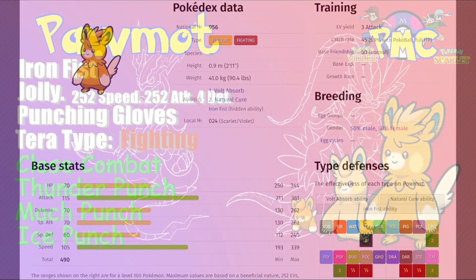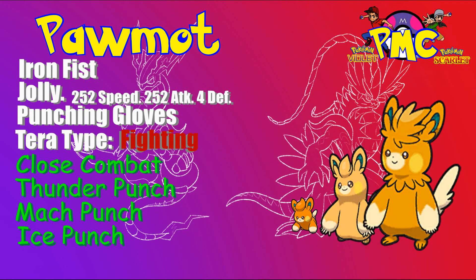Let's get into the sets. We've got the Palma 3v3 set. We're going to run Jolly, 252 speed, 252 attack, with that extra four into HP defense or special defense. We're going to run Iron Fist — I'd personally go physical defense just because he's got 10 base higher, so just lean into it a little bit. We're going to run Terra Fighting, and we are going to be running the Punching Gloves. The moves are: Close Combat, Thunder Punch, Mach Punch, and Ice Punch.